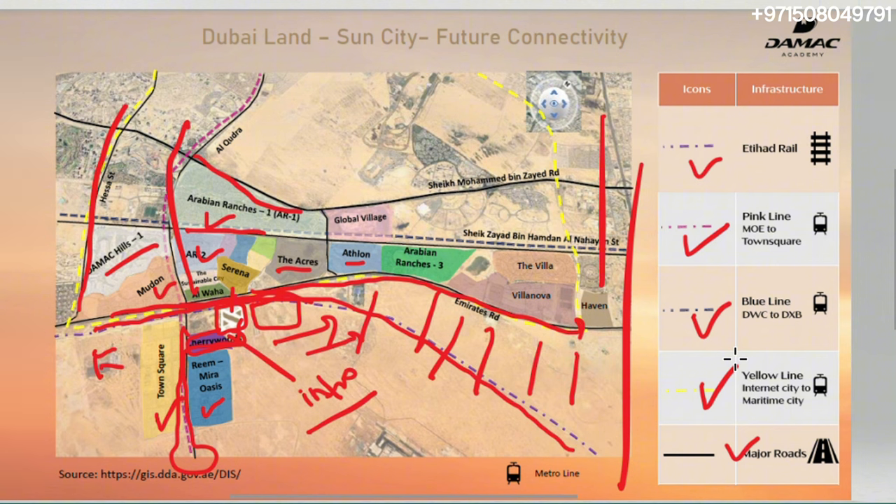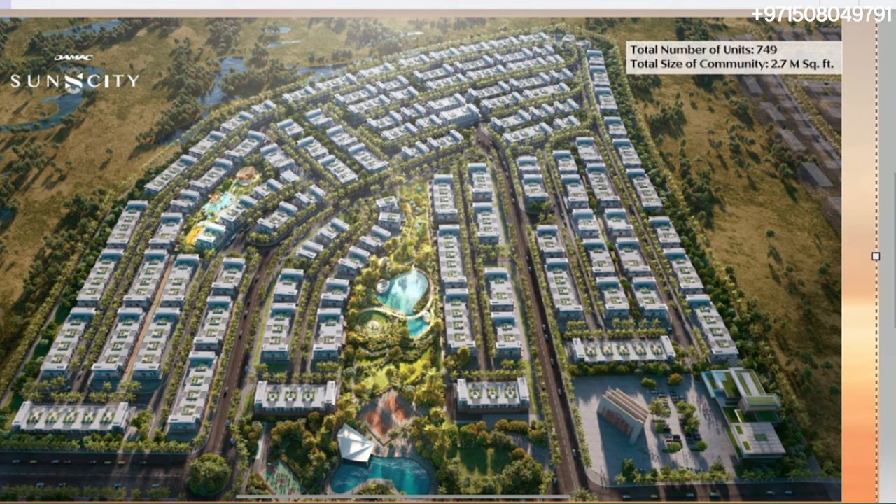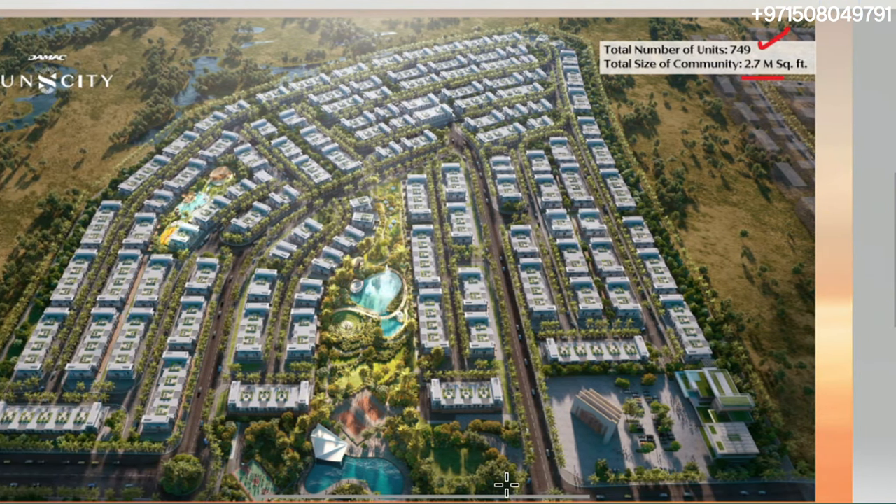Now let's look at the top view of the community and discuss a bit more. DAMAC Sun City, as mentioned, has basically 749 units. We're looking at 2.7 million square feet of land area, and it's very well laid out. This is where the main entrance is coming from. Of course, this is the main entrance to the community — you have your town hall, your mosque, all these things outlined over here. And then in the middle, this is basically what was missing from Miras Cherrywoods as well — excellent area in the middle.